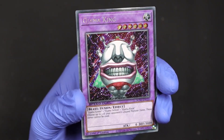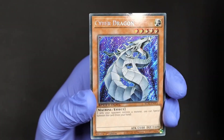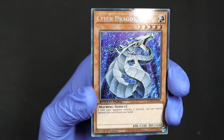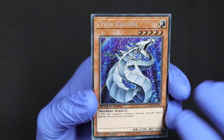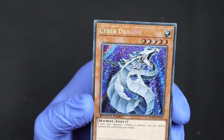Ojama King — the king! And oh, it's a Cyber Dragon! A Cyber Dragon — pretty good. Little nick at the top, but overall I couldn't be more happier.